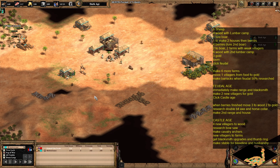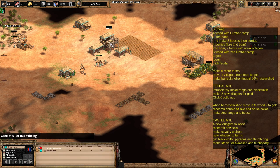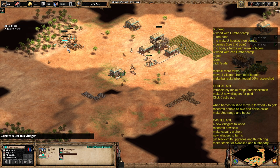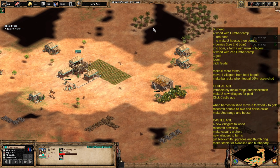We're going to make two farms with those weakened villagers who did the boar luring. Then the next six villagers are going to go to wood. We'll send one over to the first lumber camp — five on that one — and then the next five to come out will go over to build another lumber camp, giving us five on each lumber camp.